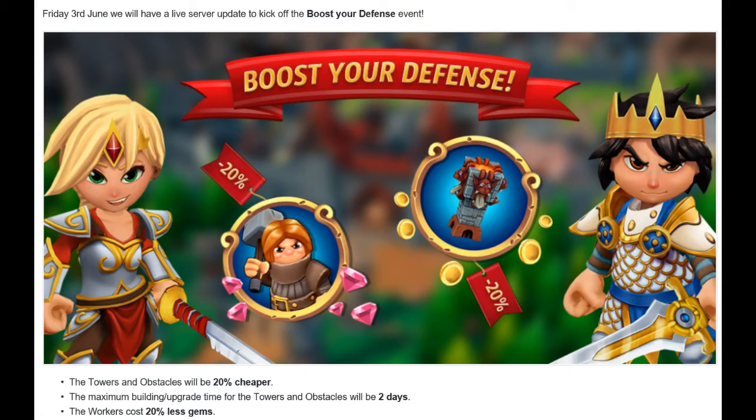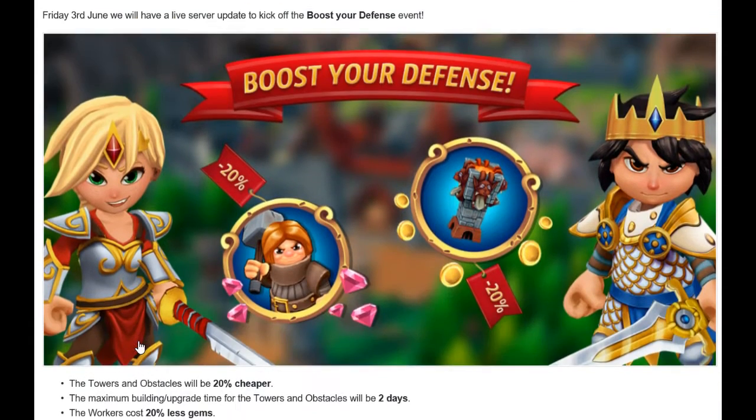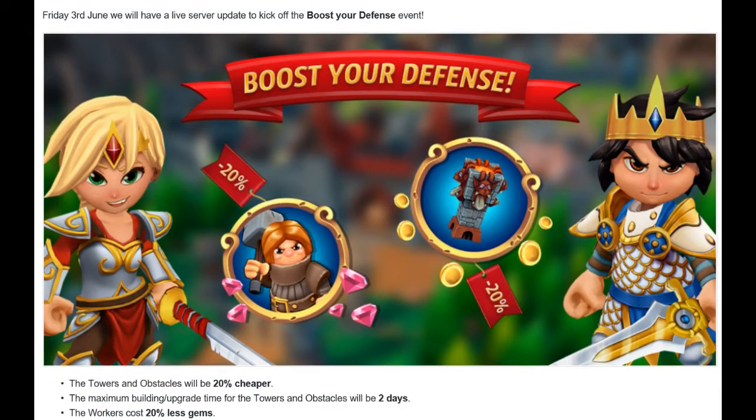We have finished a war season once again and we are here for our war hero video. There's some big news: we have the Boost Your Defense event coming Friday June 3rd, so everything is 20% cheaper — towers, obstacles, and workers will cost 20% less. The max time is going to be two days for this, so expect about two days for this event. Let's jump right in to the war hero and see who won this time.